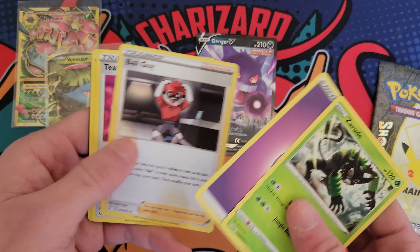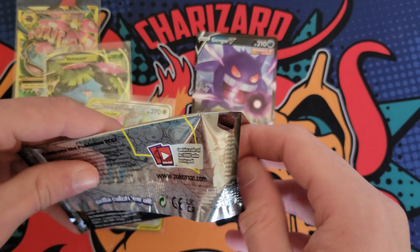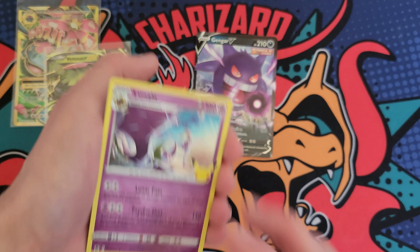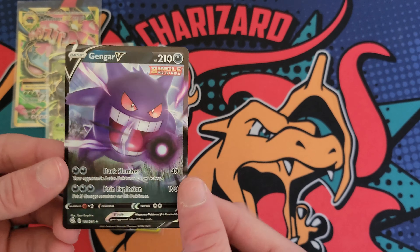Let's see if there's any hope for some additional fire to the video other than the Gengar. Celebrations — just four cards. Reshiram. We got the Cosmog. And then a Yveltal with a Lunala. So kind of sad — two dud packs to end it off. But at least we got this Gengar. I think this is a really cool card, honestly, even though it's probably not very expensive.